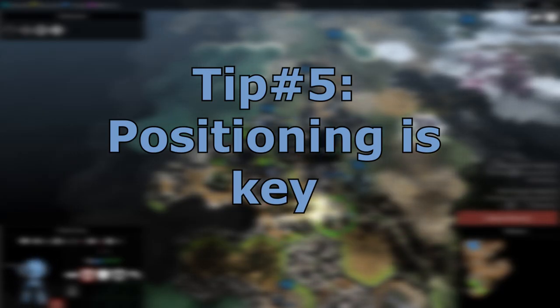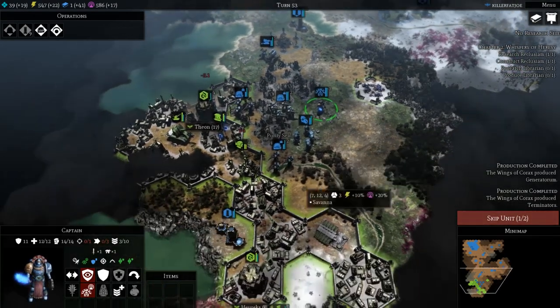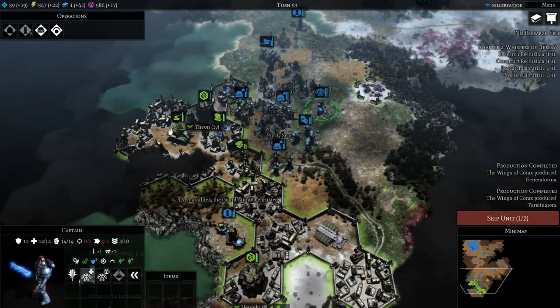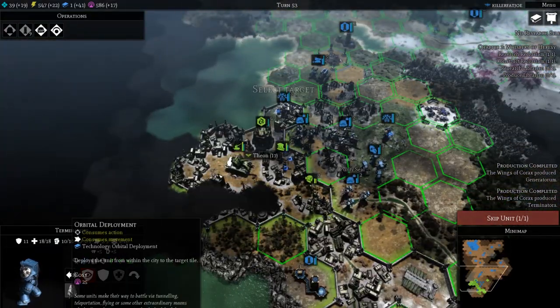Positioning is key. You have to focus on the range of your units otherwise you might not be using them effectively. Melee units obviously have to be adjacent to your enemies, but most other units can be more than two tiles away and still do damage without any retaliation.